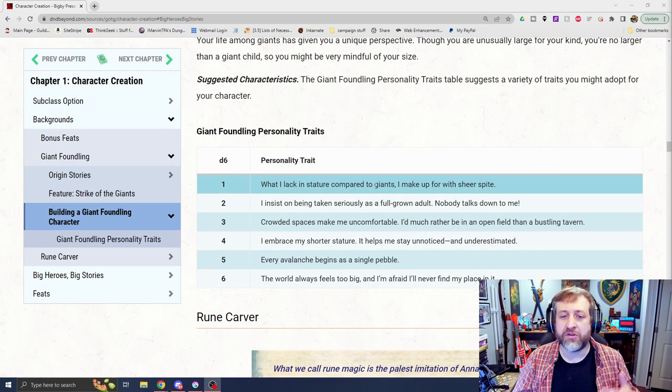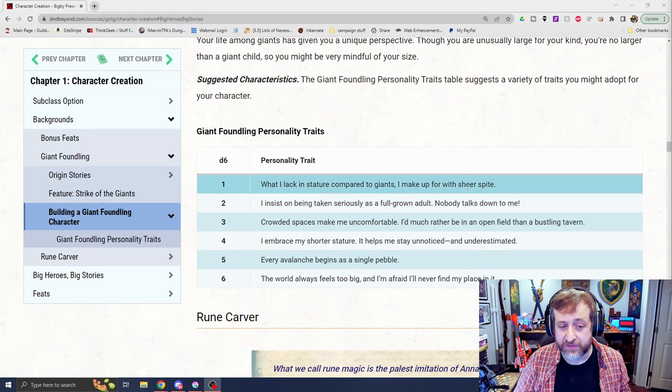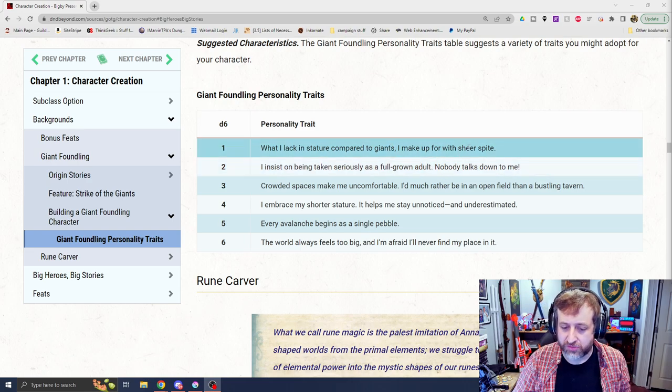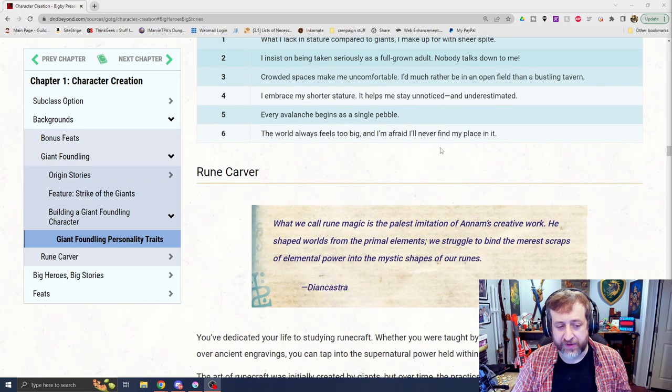They also have a little bit here about building your Giant Foundling character. They don't give us an entire new set of flaws, bonds, ideals, and traits — I often wonder how many people truly use those. But they do give you a D6 giant traits table you can either pick or roll. For example: 'I embrace my shorter stature — it helps me stay unnoticed and underestimated.' Or: 'The world always feels too big, and I'm afraid I'll never find my place.'